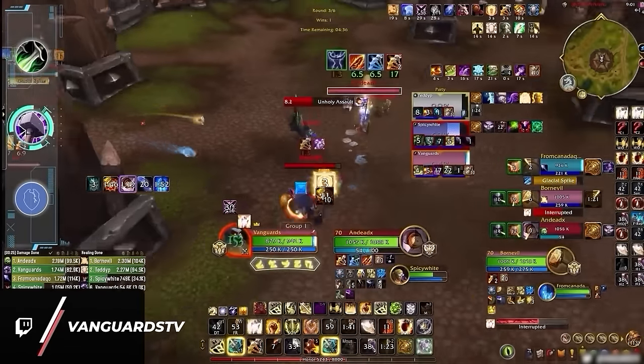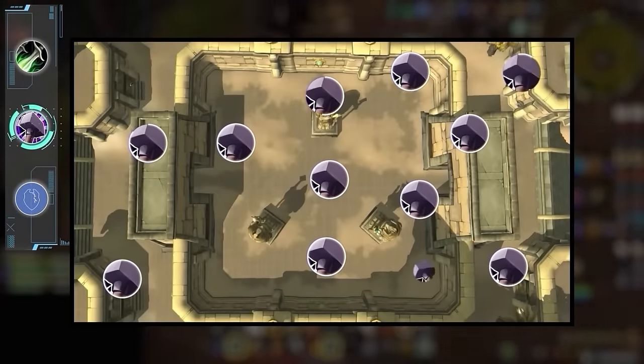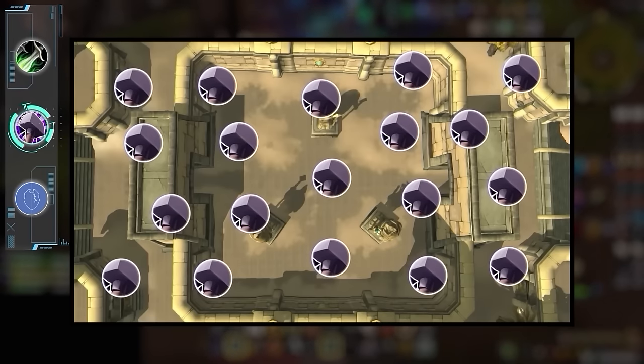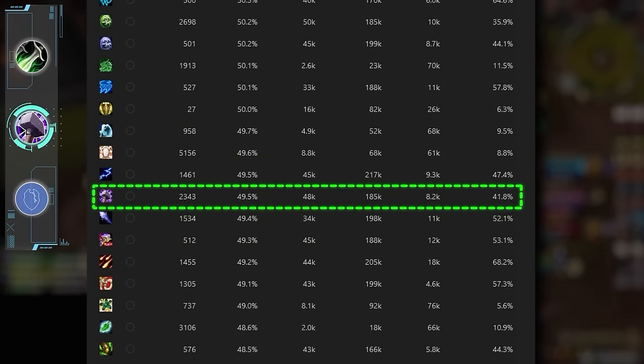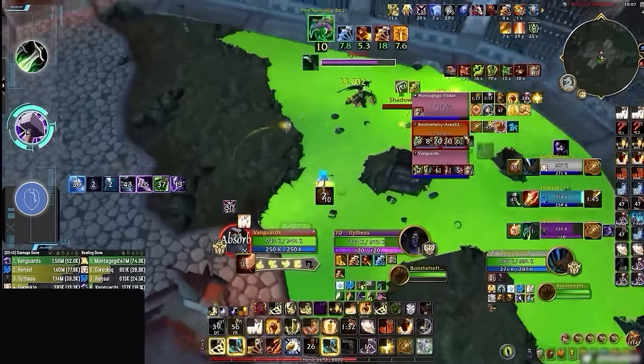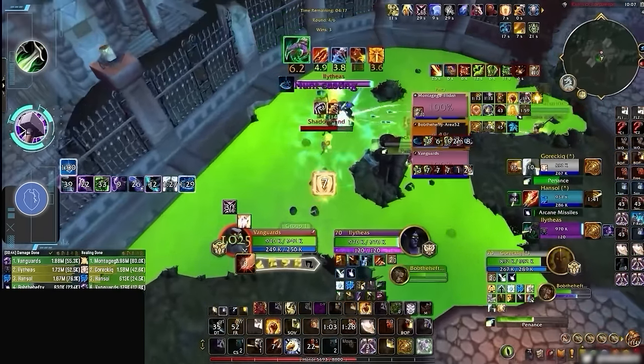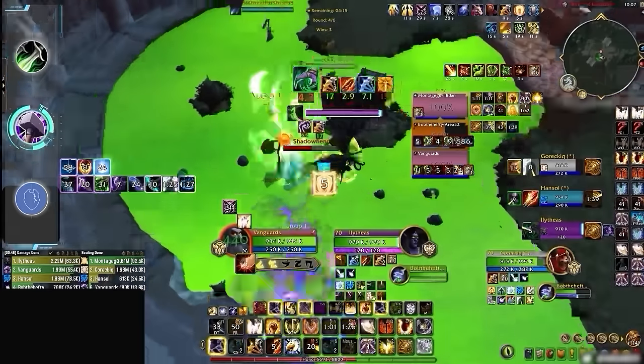Speaking of which, we think Ret Paladin is also a bit worse at lower ratings. In Season 1, this spec absolutely dominated Arena after a major rework. But since then, Ret has really fallen back across the board, having one of the lowest win rates in the game. After repeated nerfs, Ret Paladin damage is just less impactful compared to previous seasons, which means relying more on utility to carry — which, as we should know by now, is not that reliable.